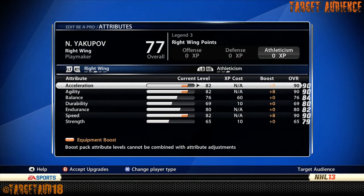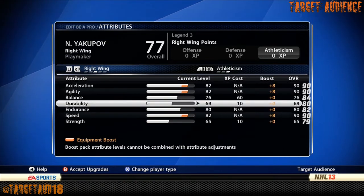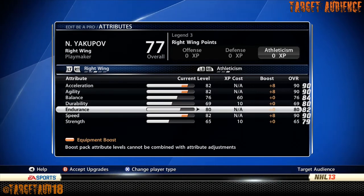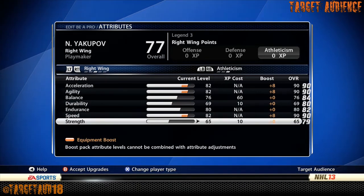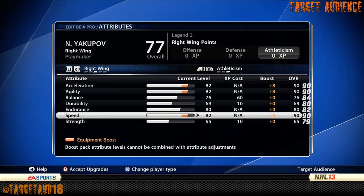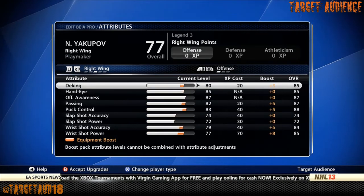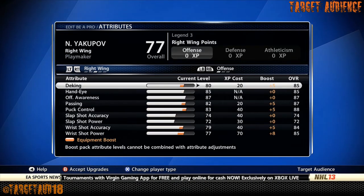Moving on to Athleticism: Acceleration 90, Agility 90, Balance 76, Durability 69, Endurance 80, and Speed 90. Strength is stock. Look at that — Speed, Acceleration, Endurance, and Agility all at 90. One of the fastest builds in the game. With 13-inch skates you guys are going to be rocking, trust me. You're going to have so much fun with this build, I can guarantee it.